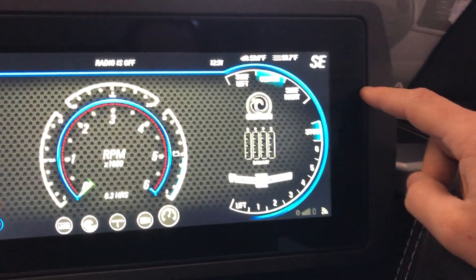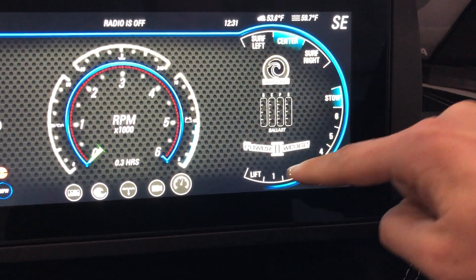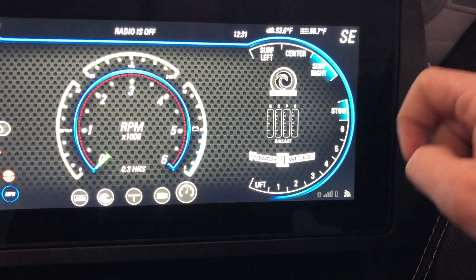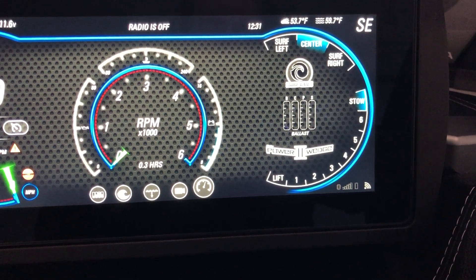Over on the right side of the screen here you're gonna have your time, air and water temperature, and your orientation up top, and then all of your wake shaping device settings right here on the side. So your surf gate is gonna be top right — surf right, surf left, or center. Center is basically off and brings both paddles into the middle.